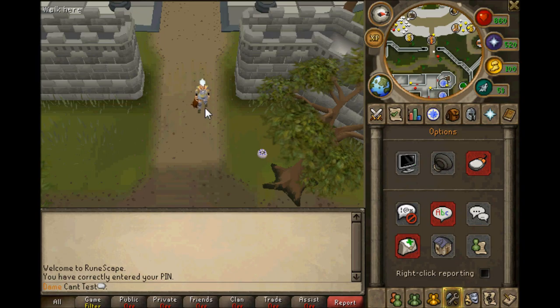Hey guys, it's James here from SomethingRS. This is my second attempt at doing this because the first time the screen froze. Anyway, I am here with our first RuneScape guide, and it is a chinchompa guide for Ape Atoll. This guide is going to teach you different spots to chin, what you should bring, what you shouldn't bring, and what gear you should use.